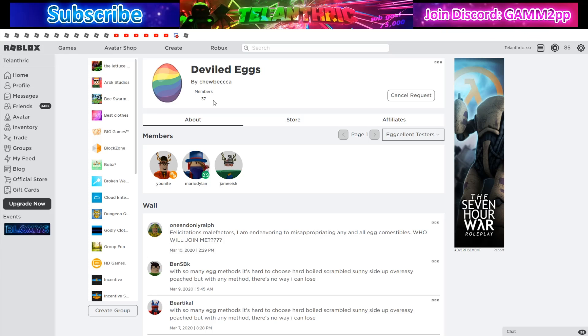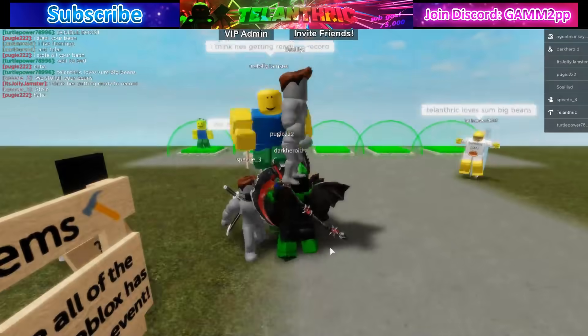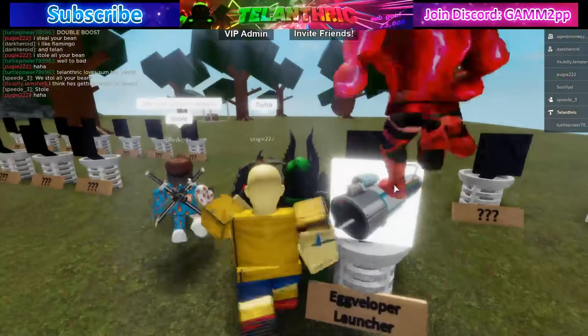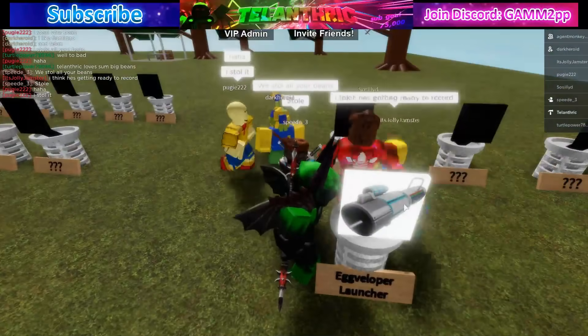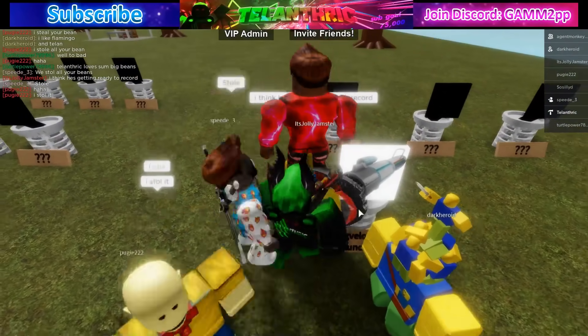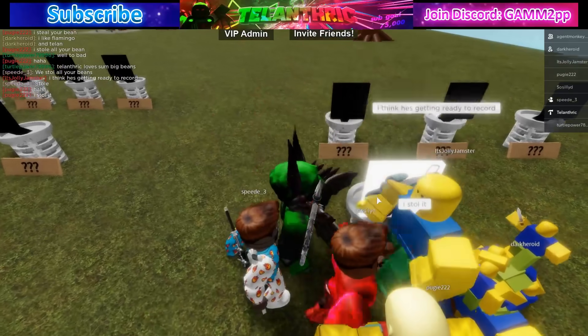There will probably be around 150 developers you could possibly meet. Now there's the developer launcher — I'll show you guys, it's right here. This is what the developer launcher will look like. How you get it is: the developer just has to launch the egg at you with the developer launcher, and then if you touch the egg you'll collect it.